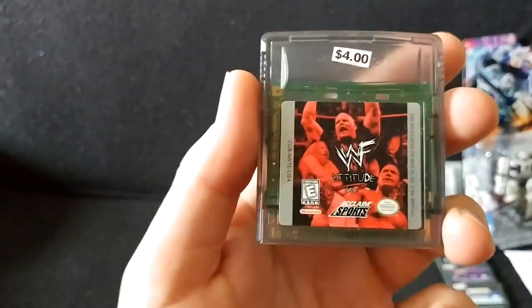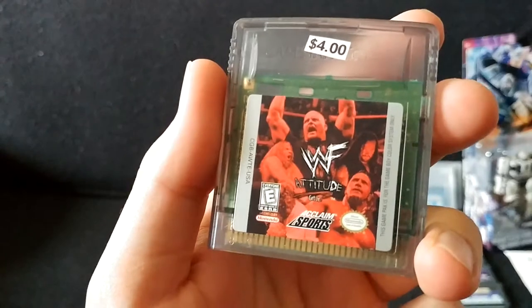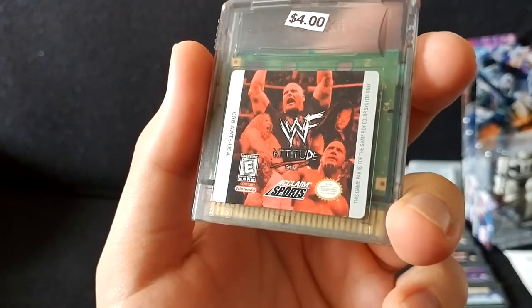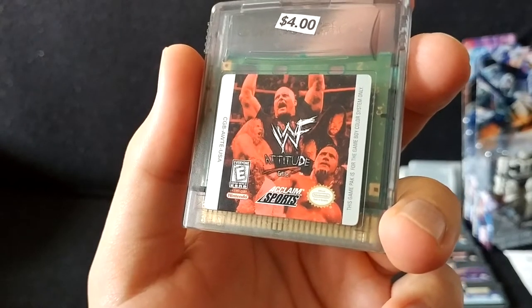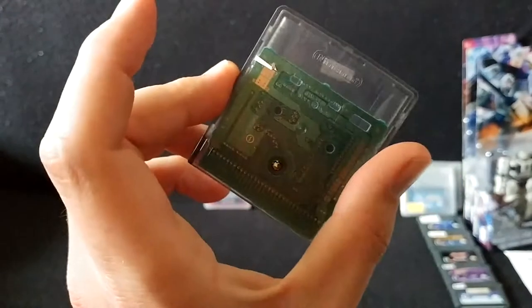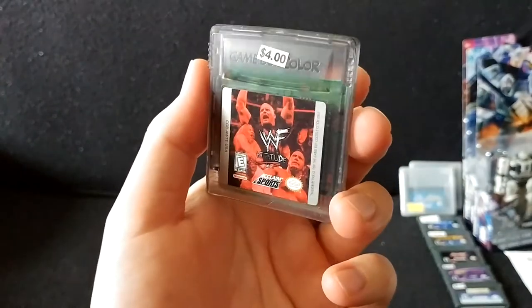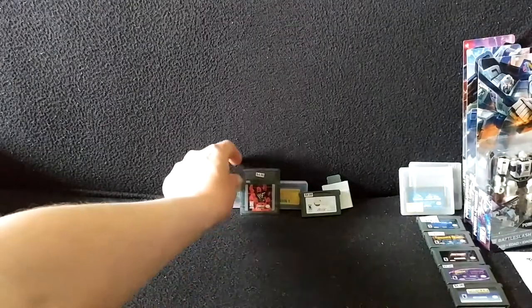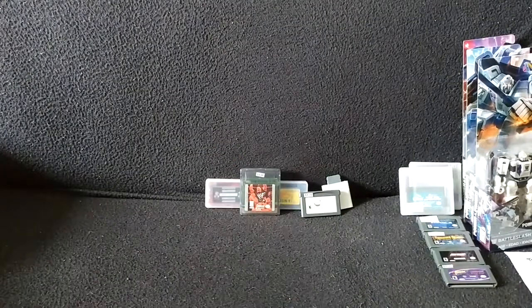Who doesn't love the Attitude Era? It's WWF Attitude — still has the F there — for Game Boy Color. You've got The Rock, Stone Cold, Triple H, Mankind, Undertaker — all the greats. I'm keen to try this. I don't know if it's any good or not, but I'll find out soon enough.